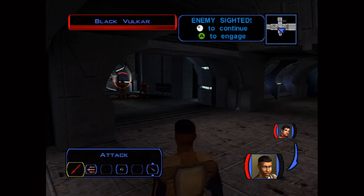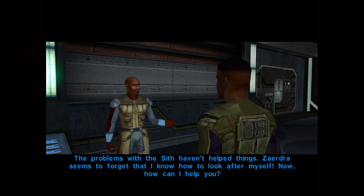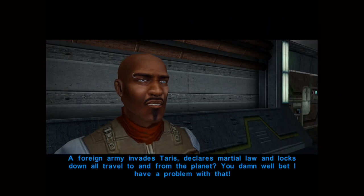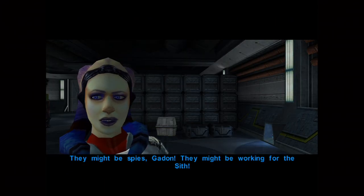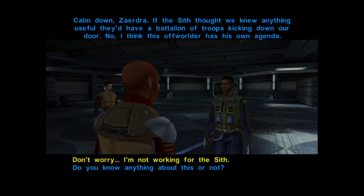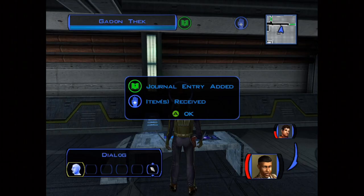I no longer had Sith armor — in its place was a combat suit. So the Sith armor somehow changed into a combat suit. I still put the combat suit on Carth, and eventually I got to the Hidden Beks to see if I could still trade Sith armor for the papers even though I didn't have it. And I could still do it — a very weird glitch where I still had to trade the Sith armor for the papers, and even the game knows you don't have the Sith armor.